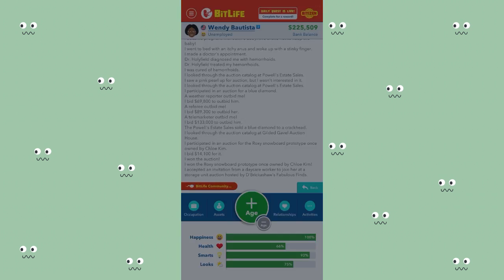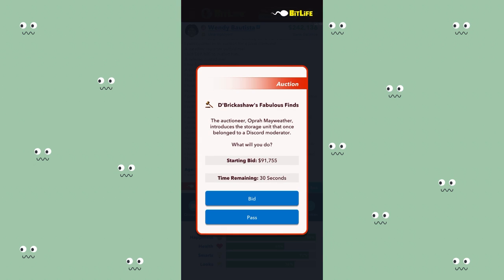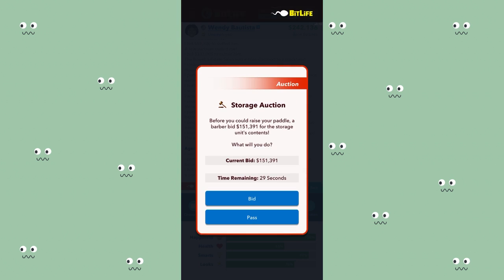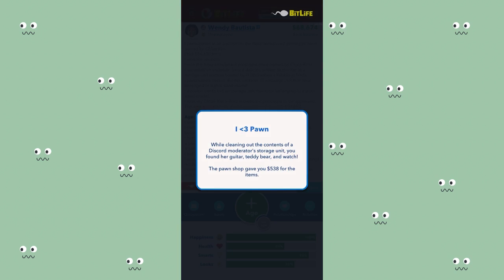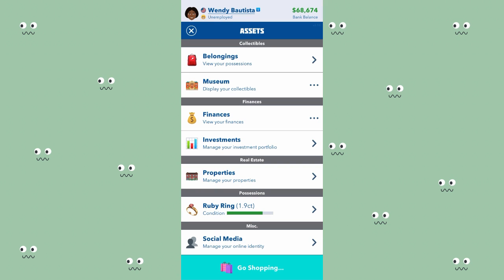I've been invited to join the storage unit auction, which is exactly what I've been waiting for. You can get a storage unit for as low as 50,000 or 100,000 - you might not get anything valuable, but other times you get an item worth millions. I'm going to participate in one that belongs to a discord moderator, bidding around 174,000. I won it and it's time to see what's inside. While cleaning out the storage unit, I discovered something hidden behind some junk - Romeo and Juliet.